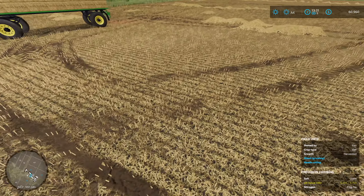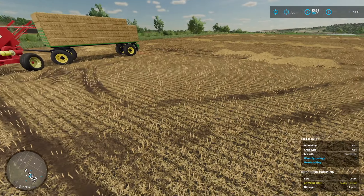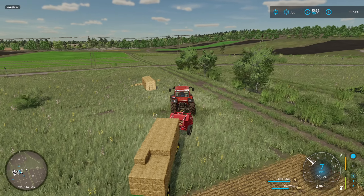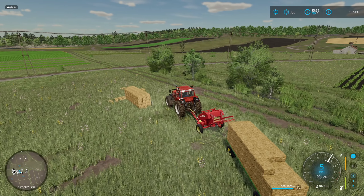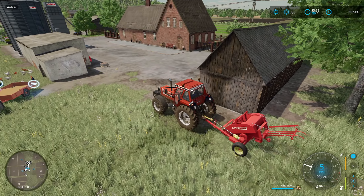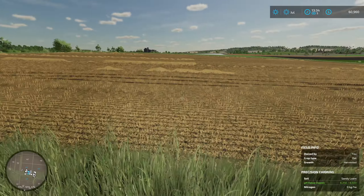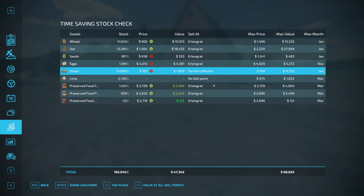How does the field look before we roll out? pH value is okay — that could be worse once we disc harrow it up, but we'll have to see. I'll just unhook our wagon and leave it there. We can take the baler somewhere else. We do need another shed — get rid of this useless shed. I don't want to make it too much of an effort to keep doing baling in this playthrough; it's just nice to have something to bail it up. How much are we going to get for that, by the way? $11,000. Yeah, it's something, but it's not crazy.